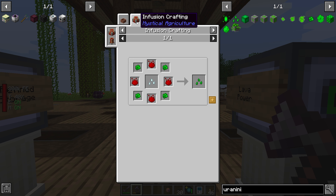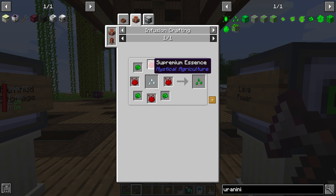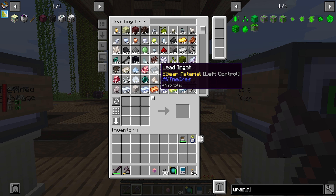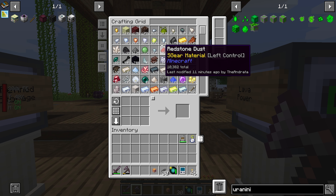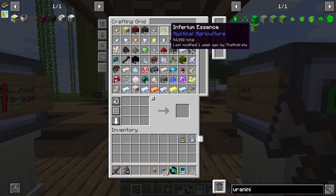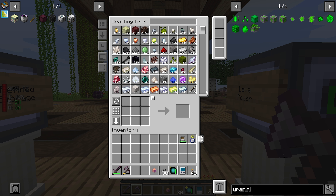There are Uraninite seeds which we can make, but it requires Uraninite and Supremium. Supremium we would be able to get to — I have been putting it off, but we have 54,000 Inferium so we'd be able to get to Supremium. I really should set up automation of Inferium to Supremium, because it's faster to go down than it is up when autocrafting.